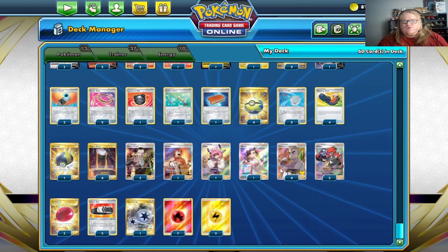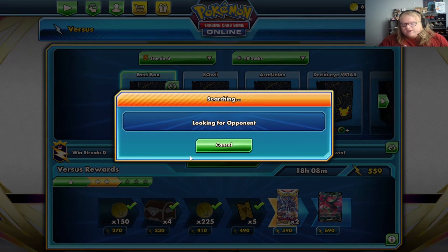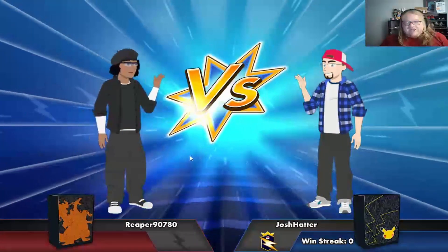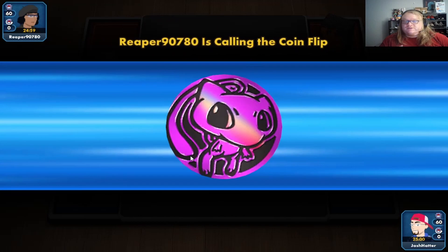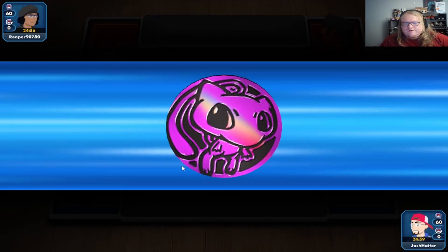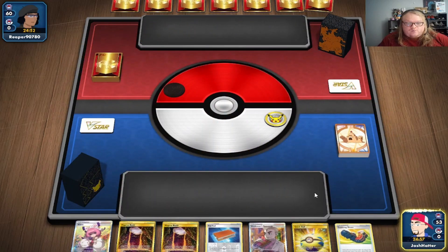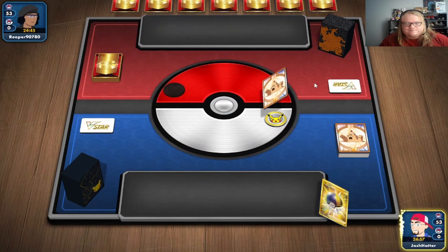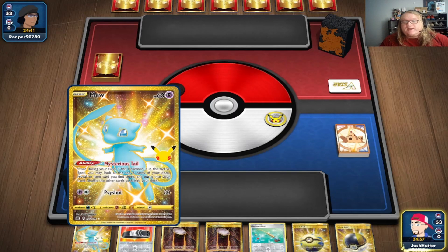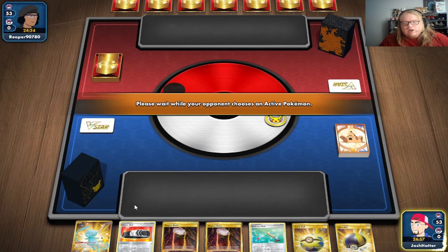We round it out with seven Fire and two Lightning energy. I thought about doing three Lightning but went with two Energy Search instead. With that said, let's jump into a few games. I won the coin flip so we'll go first. They mulliganed revealing fire Pokemon — they're playing Mew2; Charizard and Charizard. We're going to have to be careful because Mew2's Vstar does 120 to all Vs.